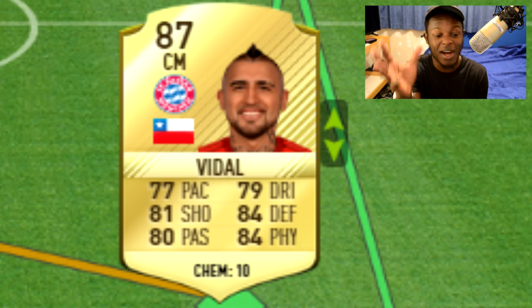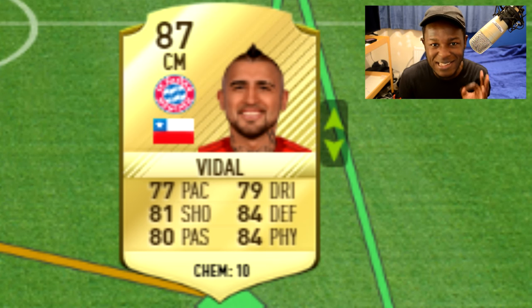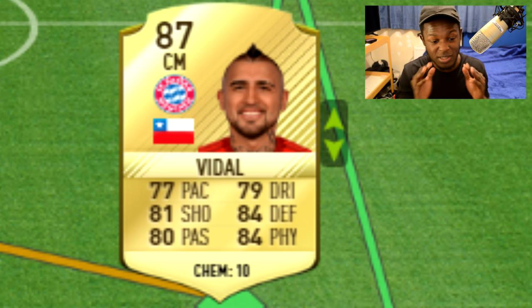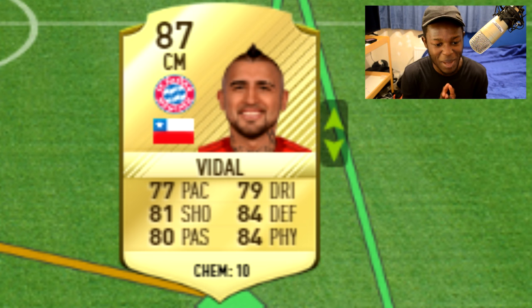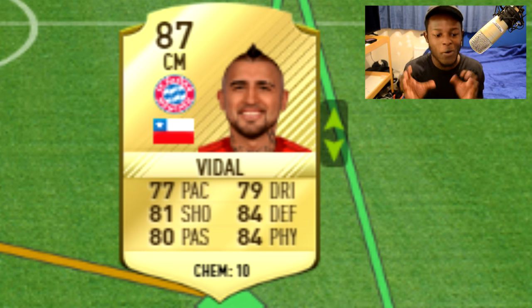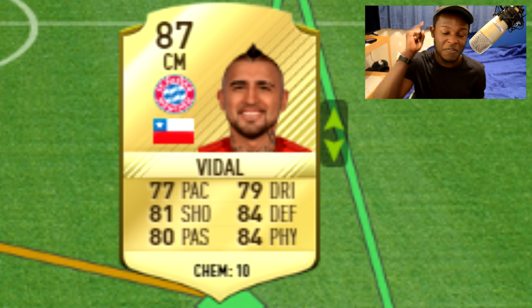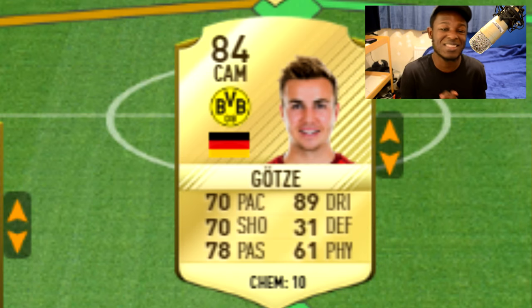On to the midfielders. Starting with the highest rated card, we have Vidal. He's now 87 rated, meaning he's gotten a plus one upgrade. He's got 77 pace, 79 dribbling, 81 shooting, 84 defending, 80 passing, and 84 physical. All his stats are pretty much balanced. His lowest base card stat is his pace, which isn't even that low for a midfielder. Vidal's going to be a tank to use — but let's be honest, he's always a tank to use.